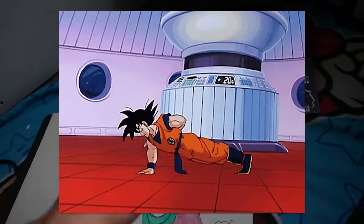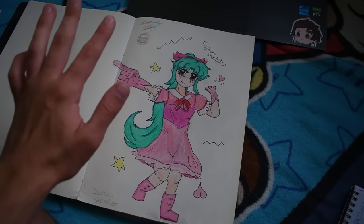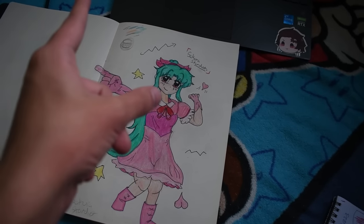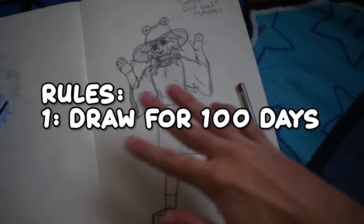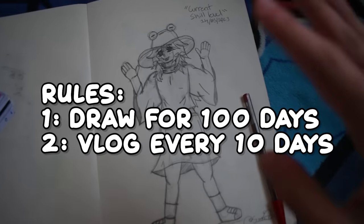I think it's time to go on a Goku-style training arc. I will learn to improve my art with the power of Toho Project. But first, we've got to begin with a baseline. The rules are simple: I will draw every day for the next 100 days, and once every 10 or so, I will vlog about my progress.